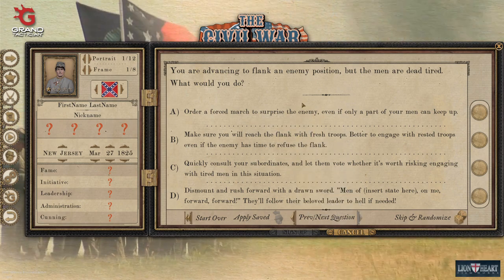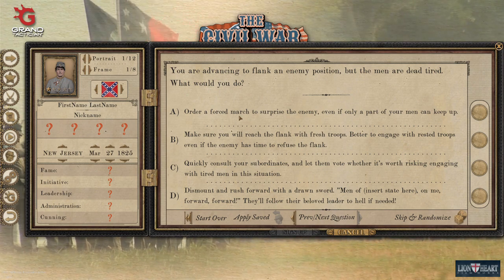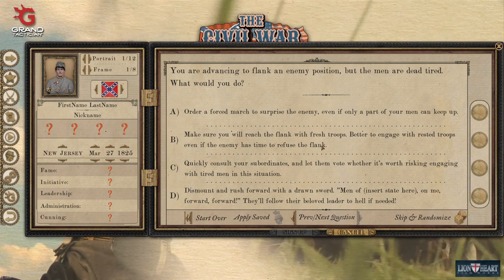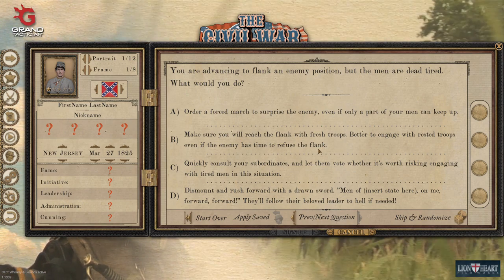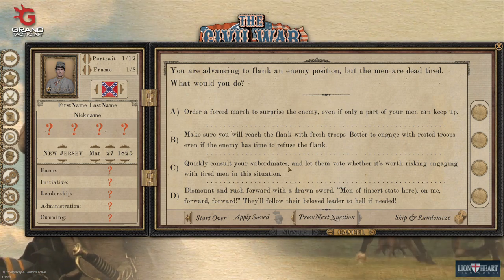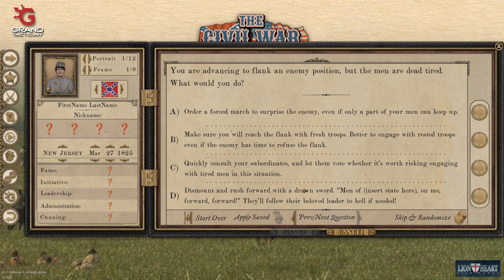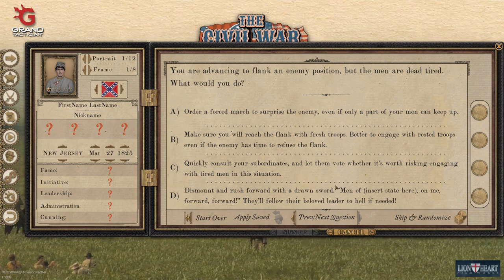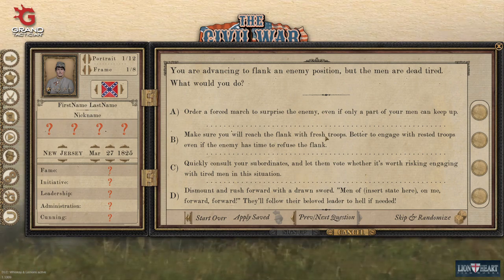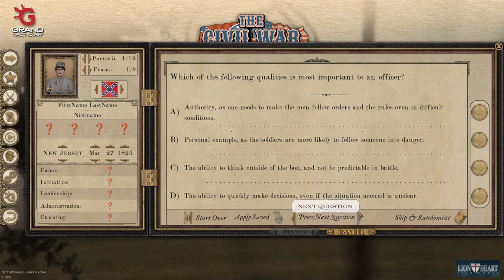This is going to be about morale and leadership. Are you going to force your troops to march even when tired? Make sure you reach the enemy even if they have time to refuse the flank? Quickly consult subordinates — meaning you take too long to make decisions? Or dismount and rush forward sword drawn? That last one is kind of a negative to morale. The first two could be helpful but also hurtful, so based on your personal play style, choose wisely.